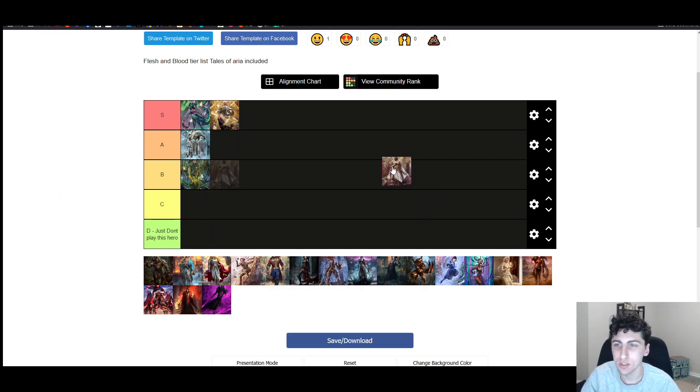Bolton is our other light hero — I'm going to put him in B. I think he gets hurt pretty bad by Frostbite. He is a deck that wants to run on 0 or 1 resources. The variations of Bolton run very few blues and mostly just pitch a yellow every turn or try not to pitch anything. I don't think either variation of his deck is going to be consistent on blues, and if they can consistently Frostbite you, you can't get the OTK off either. He needs a full hand — it's just going to be really rough for Bolton against the ice decks.